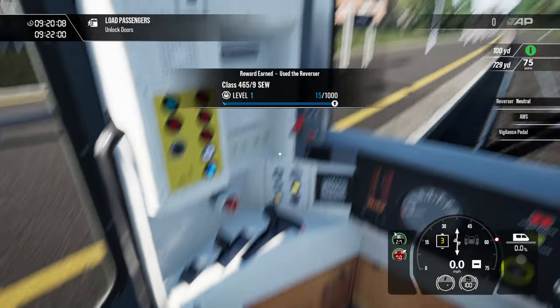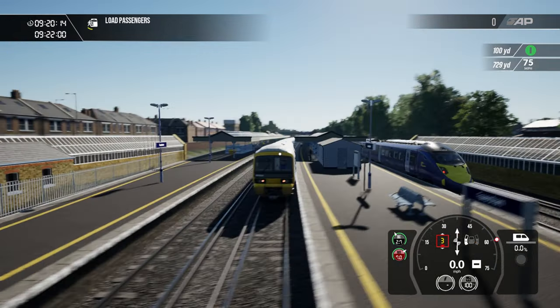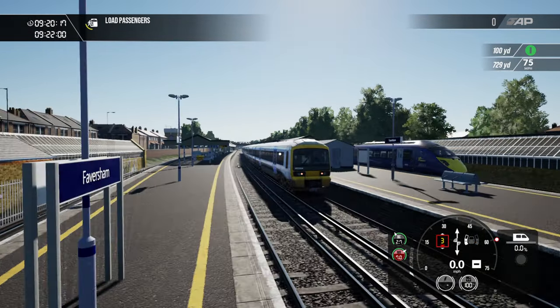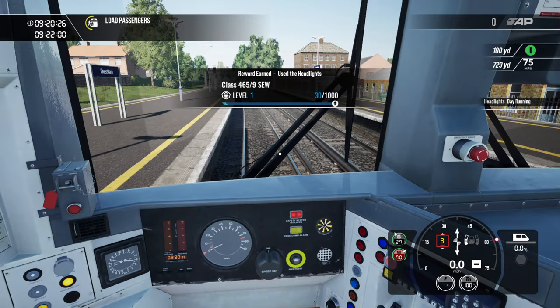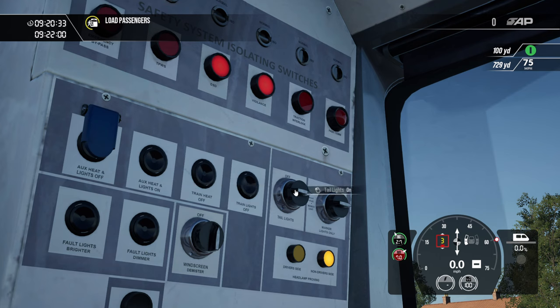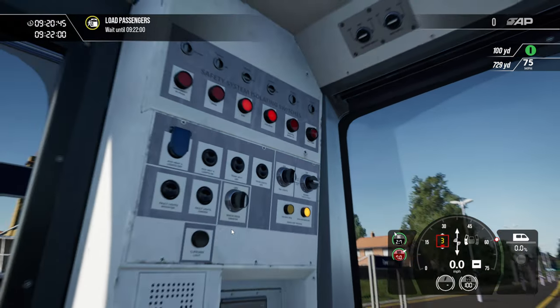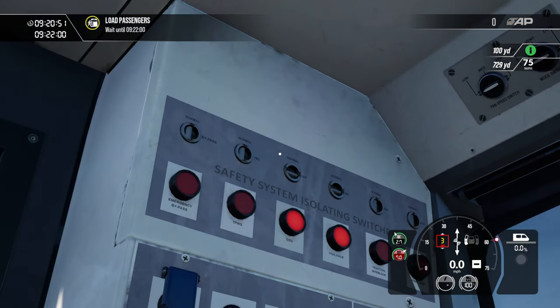Everything seems straightforward. Let's release the doors and have a look outside — oh, that's nice. Hang on, why are we at Faversham? I thought we'd spawned at Dover Priory. We've got the headlights on — how do we turn the tail lights off? That'll be up there somewhere. Train lights off... heat and lights, that's not it. Train lights off... why are there two buttons? Oh, that's train heat off. Where's train lights on? I don't know.